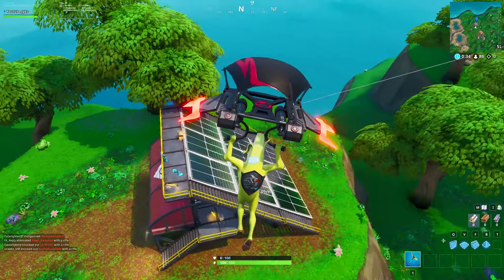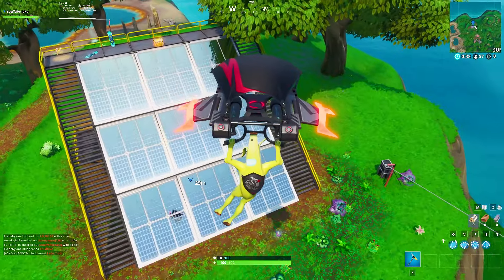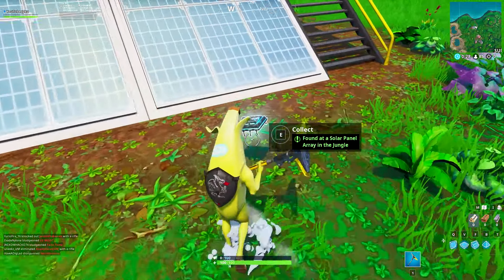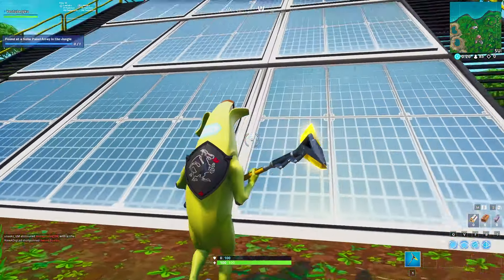Once you've marked it, jump out of the battle bus and make our way there. As we approach the building, you will notice that the Fort Byte is located at the very bottom of it. Land, collect the Fort Byte and there you go. Challenge complete.